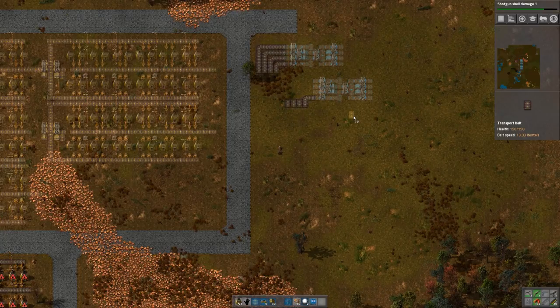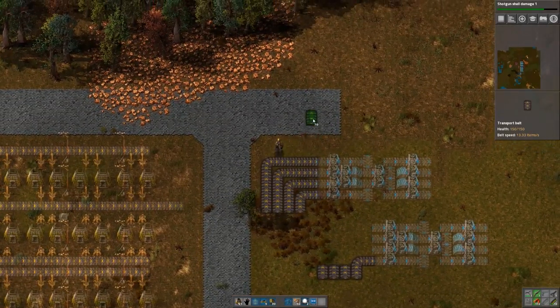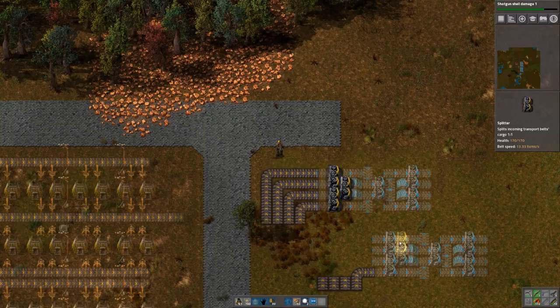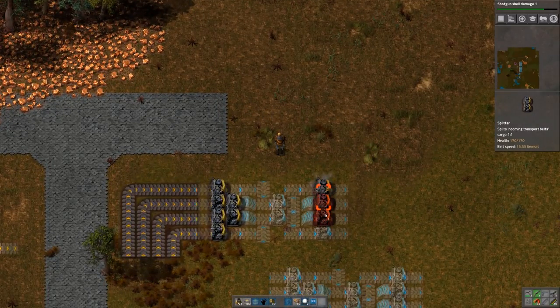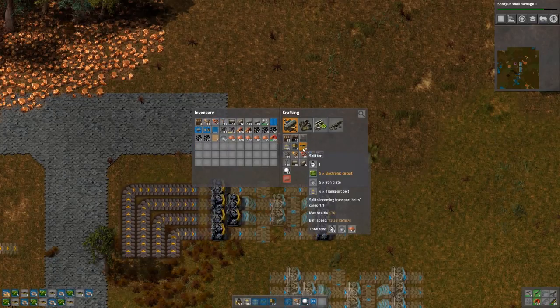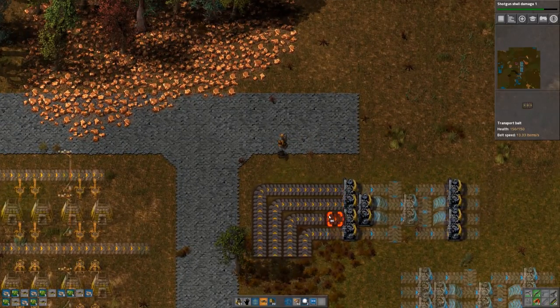Two lines for green circuits I would say - maybe green circuits, then two lines for steel. Or do we do four lines for green circuits? They're gonna be needed a lot. Let's build one of those load balancers here and see how they look - they need those components. Need quite a lot of materials. Let's make some load balancers.